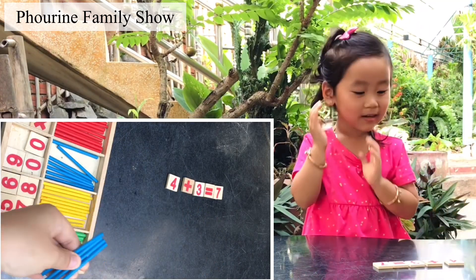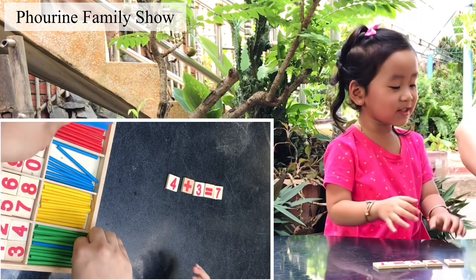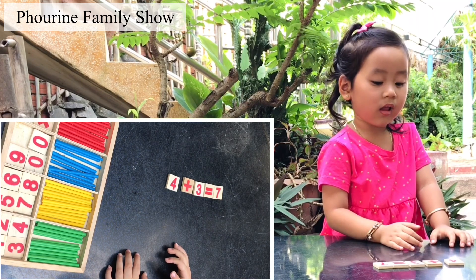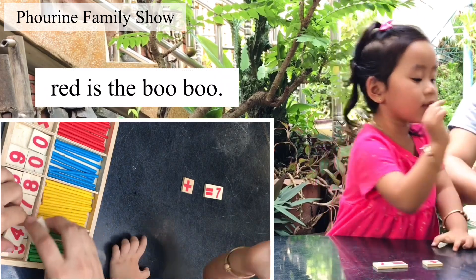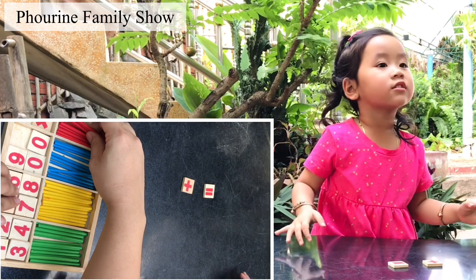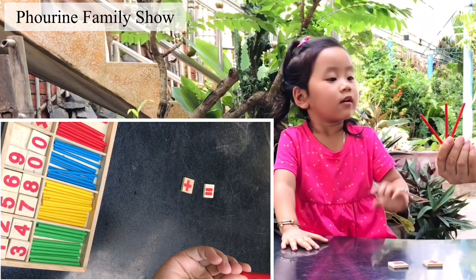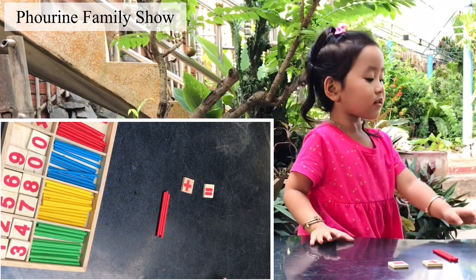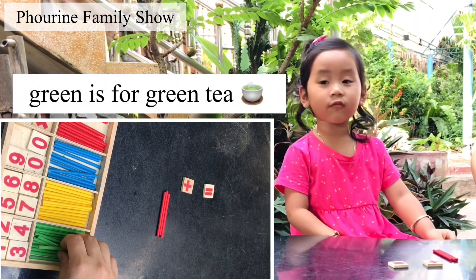Now you can choose it by yourself. What color do you want? I need to match the color. What color do you want? You can choose by yourself. Red is the boo-boo. Okay. Start with the red. Yes, that is the boo-boo. How many sticks are there? One, two, three. Yeah, I put it here.